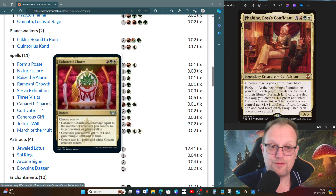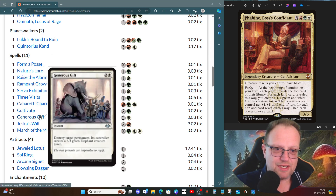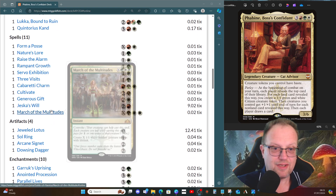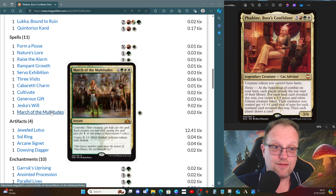Cabaretti Charm deals damage equal to the number of creatures you control to a target creature or planeswalker if you need to take something out, or we can give all our creatures +1/+1 and trample until end of turn, or go and get two more citizen tokens. It's going to be the second one most of the time — the +1/+1 and trample to pump through. Generous Gift to remove something annoying and give them an elephant. And March of the Multitudes, because who doesn't like a whole load of white soldier tokens with lifelink when you can pay green-to-white and convoke into X?